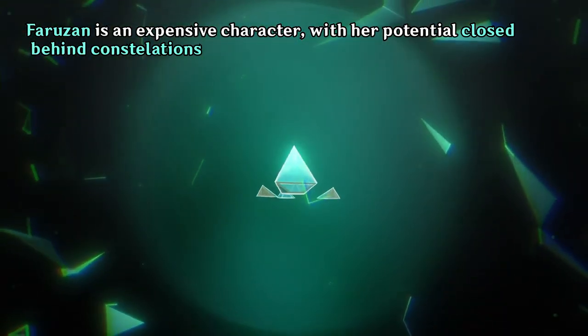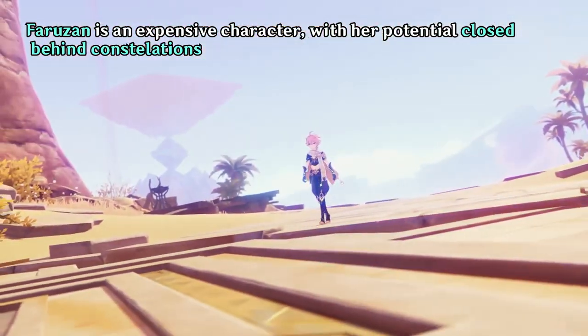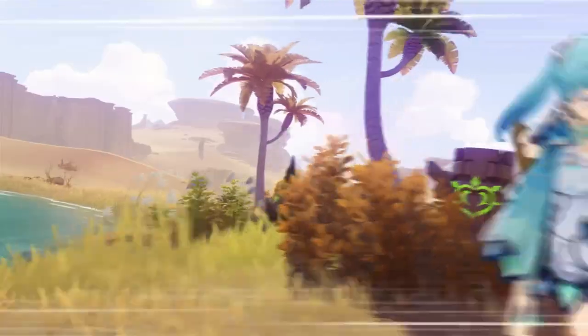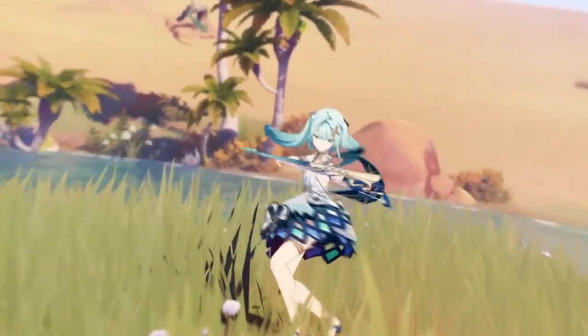Sadly, some of her potential is behind high constellations. At Constellation Zero, you need a lot of energy recharge — around 300% Energy Recharge — just for her to have a comfortable burst rotation. So you might want to think about that.